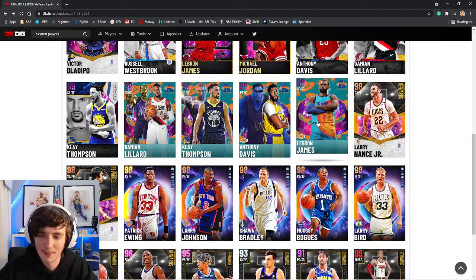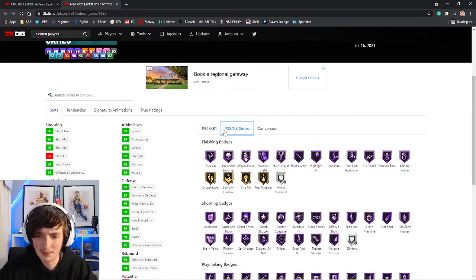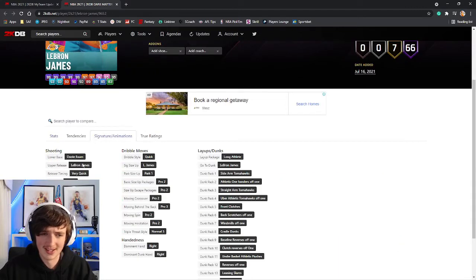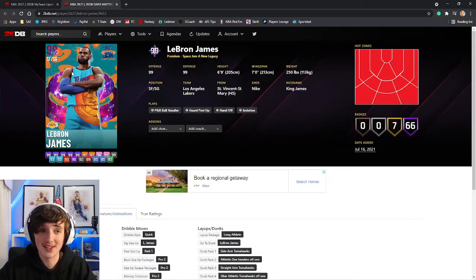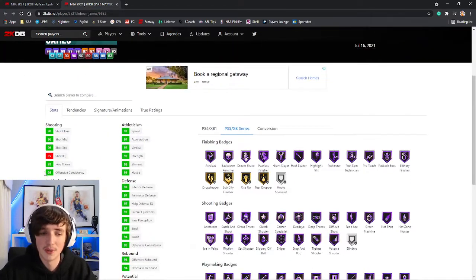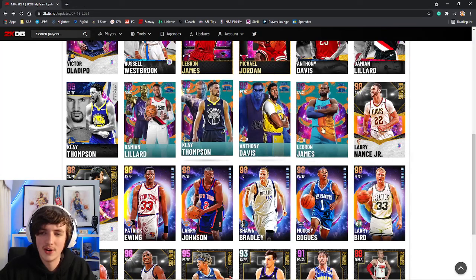Now the other LeBron James — this is the sixth LeBron James dark matter we've got this year, which is incredible. No blinders, 96 three ball. He's got Dante on very quick at the shooting guard position. If you don't want to pay for the Invincible LeBron, get this LeBron. He's got 66 badges and is pretty much an upgraded version of the previous ones in terms of badges.